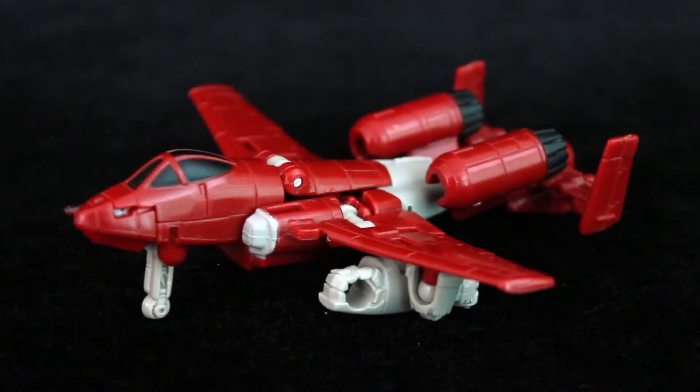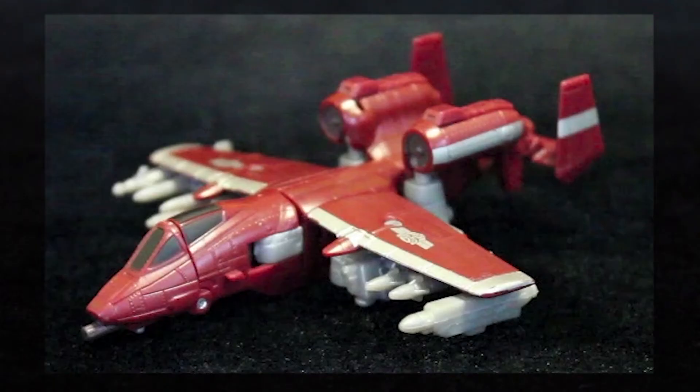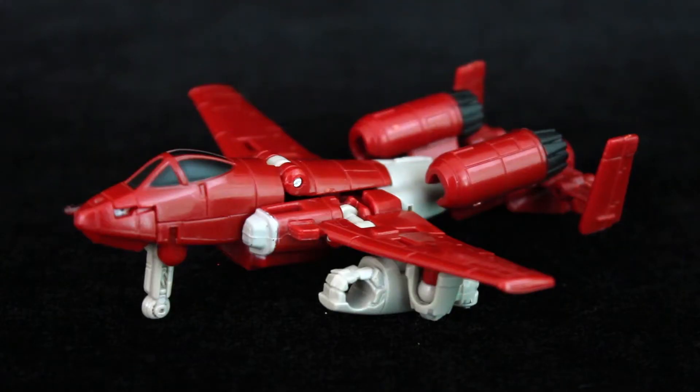Powerglide is part of the Generations mini-bot Redux, which will hopefully continue on in Titan Returns. As always, he's an A10 Thunderbolt inspired jet. This toy is not unlike the Darkwind figure I reviewed a while back, except this is the G1 design — it's sleeker and not as heavily armed, in this mode anyway.